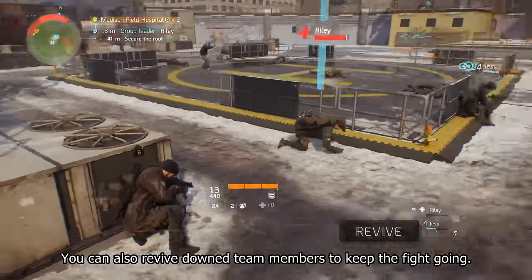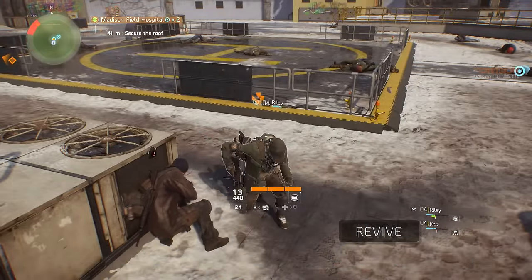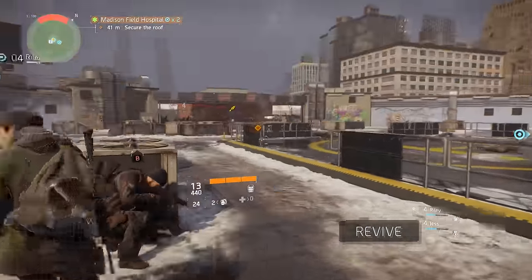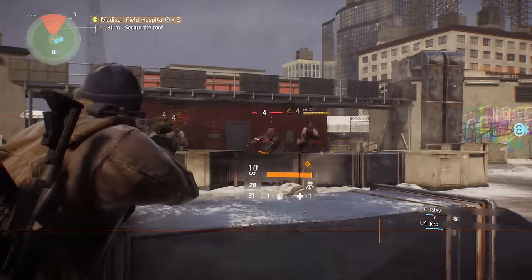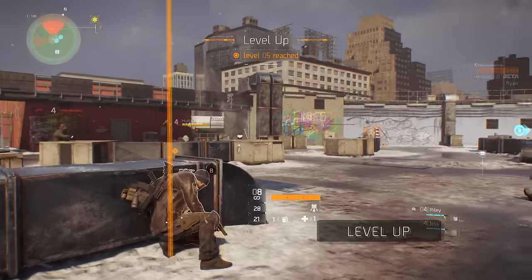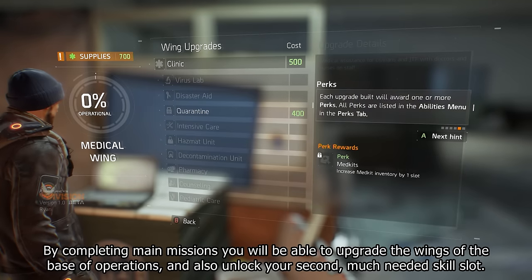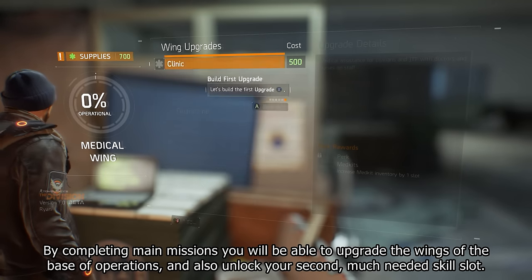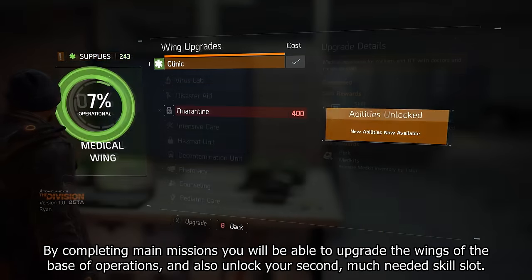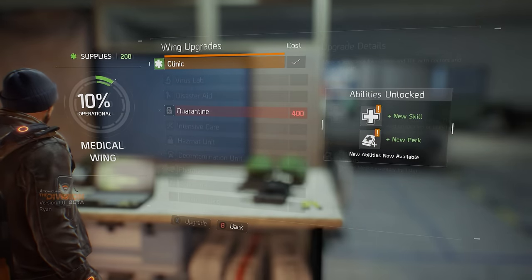You can also revive downed team members to keep the fight going. Now with all the XP points we've gained, we just leveled up. By completing main missions, you will be able to upgrade the wings of the base of operations and also unlock your second, much needed skill slot.